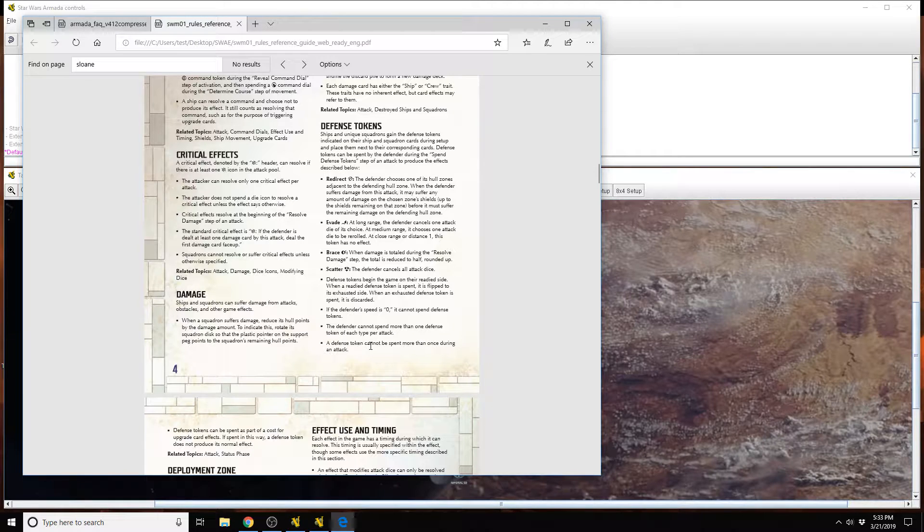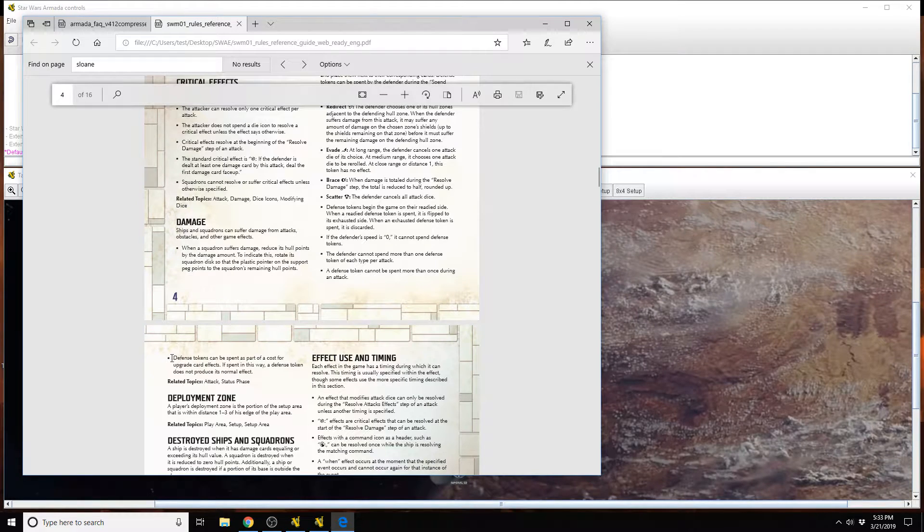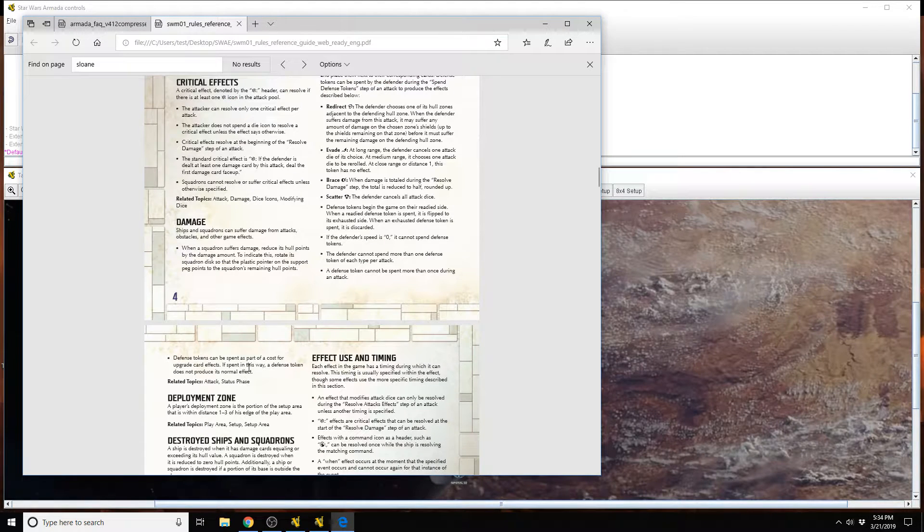It doesn't matter if an attacker spent it or a defender spent it. In this situation, the defender didn't get to choose to spend it because the attacker — in this case Sloane — chose to spend it for the defender. When it's spent by the attacker, as stated in the FAQ, it doesn't get the benefit of providing its corresponding result. Defense tokens spent as part of a cost for an upgrade card's effect — spent in this way, a defense token does not produce its normal result.